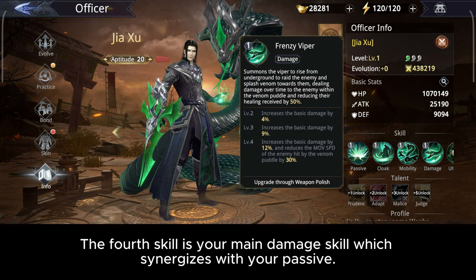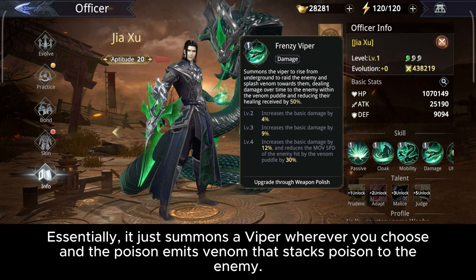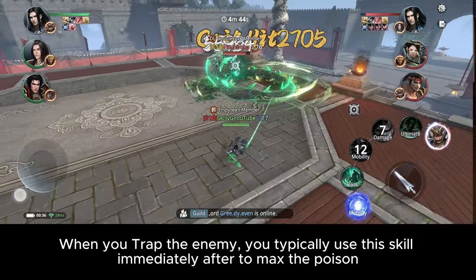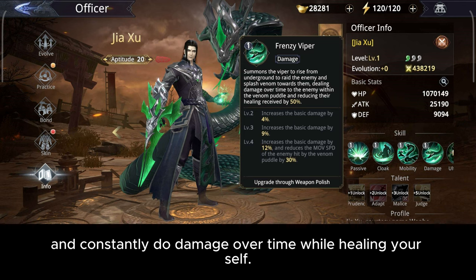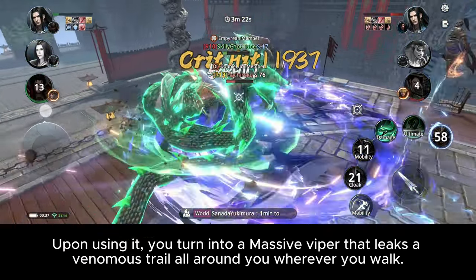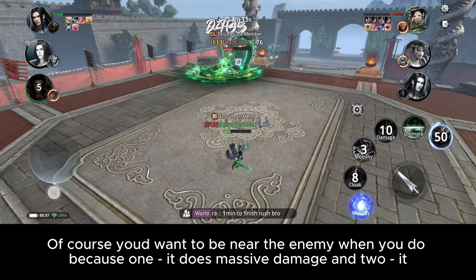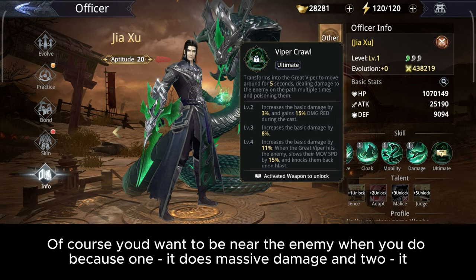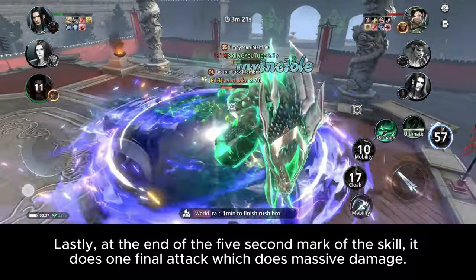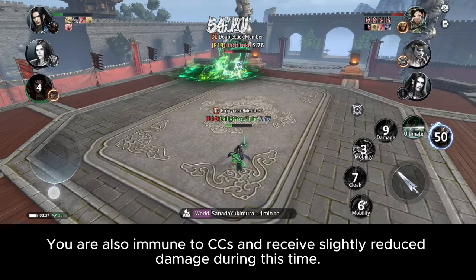The fourth skill is your main damage skill which synergizes with your passive — it's called Frenzy Viper. It summons a viper wherever you choose and the poison emits venom that stacks poison on the enemy. When you trap the enemy, you typically use this skill immediately after to max the poison and constantly deal damage over time while healing yourself. The fifth skill is the ultimate: upon using it, you turn into a massive viper that leaks a venomous trail all around you wherever you walk. You'd want to be near the enemy because it does massive damage and poisons the enemy to further increase damage over time. At the five-second mark, it does one final attack which deals massive damage. You are also immune to CCs and receive slightly reduced damage during this time.